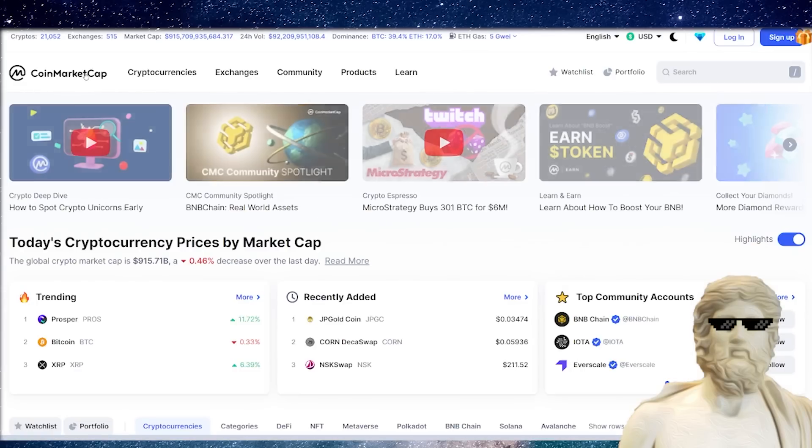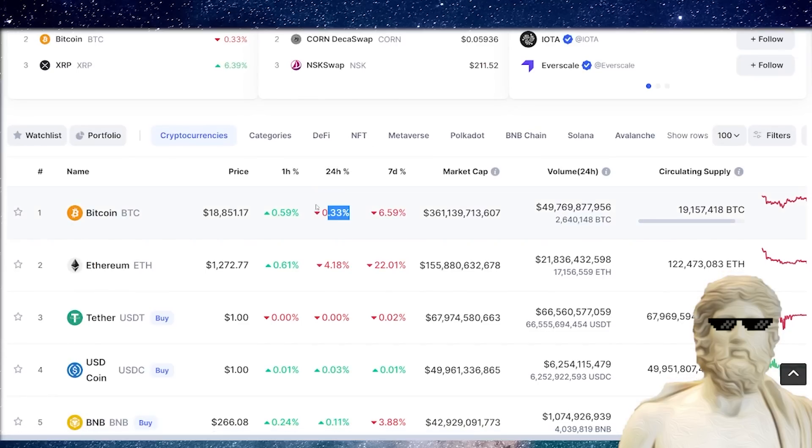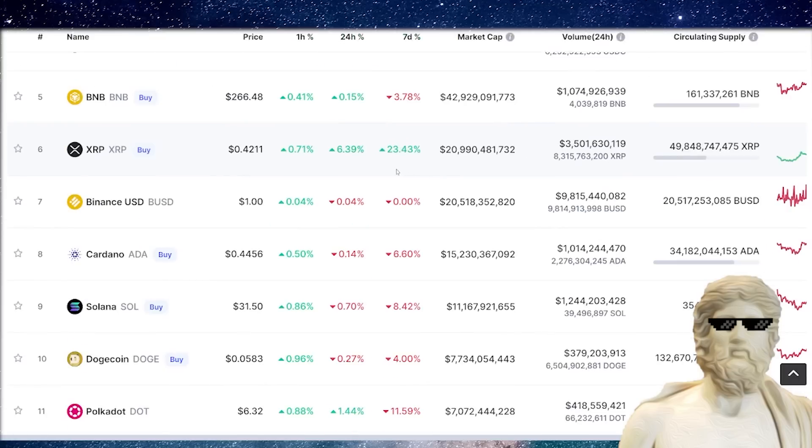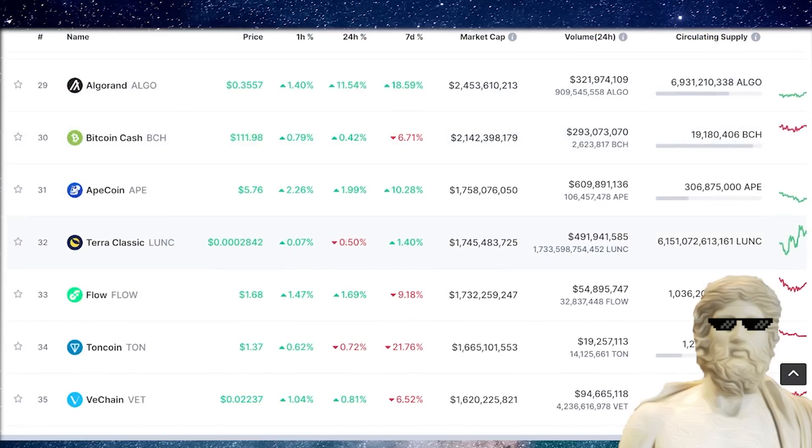If we see how Terra Classic is going against other cryptos: Bitcoin has recovered slightly in the last 24 hours but is still down around 6% for the last seven days. XRP is looking good today. Terra Classic is sitting around rank 32, shoulder to shoulder with ApeCoin, and knocking on the gates of the top 30.